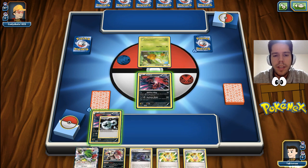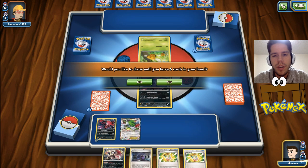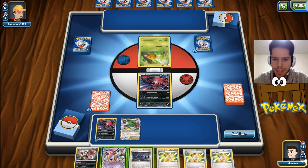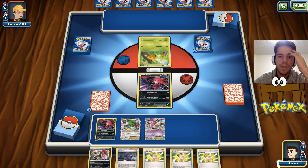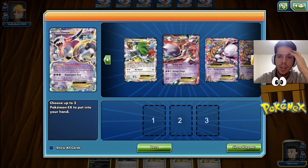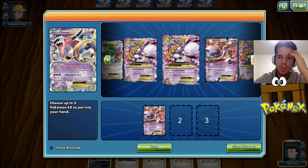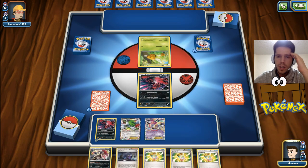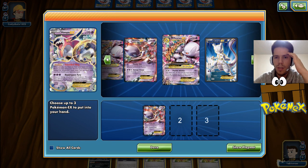I'm gonna attach the DCE to this Eviltal and I will get to use my Shaman for two cards. Hopefully we draw something useful here. Three Mega Turbos - all three Mega Turbos we run are in my hand right now, which is obviously not good at all. I will get two Mewtwo's. We're in for an interesting and very slow game.